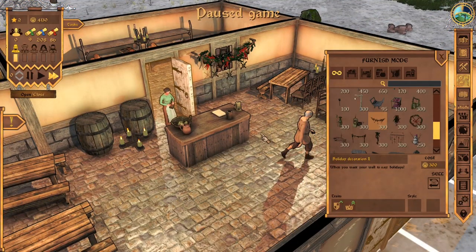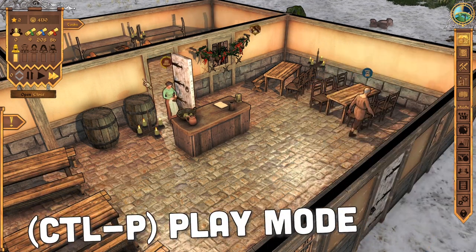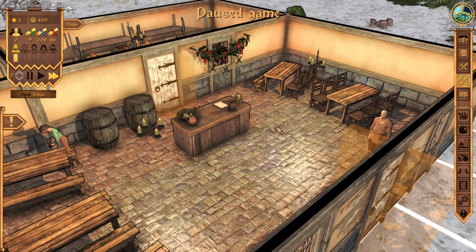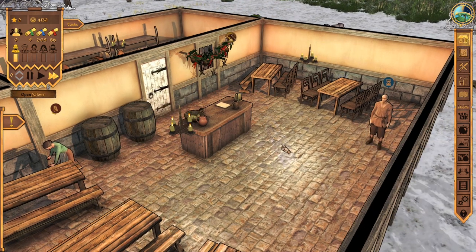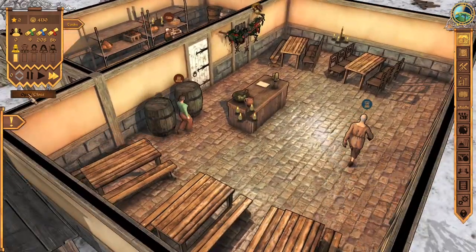Speaking of holding down Control, there are actually a lot of really useful hotkeys. Right now I'm in furnish mode. If I want to get back to play mode so I can open my tavern, I'm going to hit Control P. And now it runs the game — it gets going again. Sometimes if you're in furnish mode and you just click close on that, well, you're still paused. If you go back to play, that's how you get going. So Control P is play mode. Let's open this tavern.